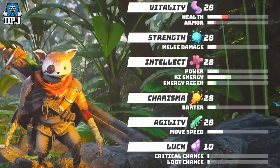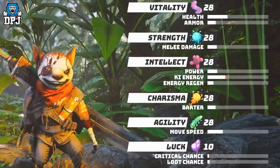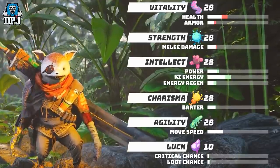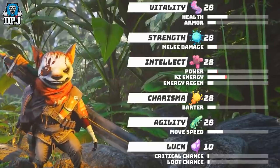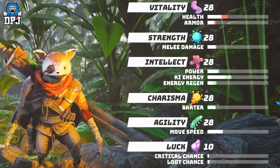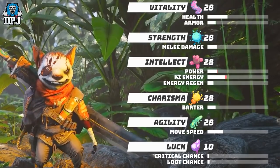Vitality's primary attributes reinforce physical well-being and defensive capabilities, as we see health and armour. With Strength, its primary attribute powers physical offensive capabilities, as we see melee damage. The Intellect stat's primary attribute amplifies mental prowess, improving psionic capabilities and resource generation, as we see power, Kite Energy and energy regen.